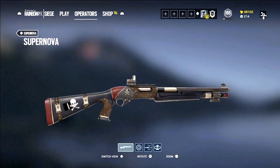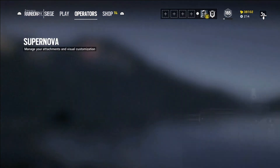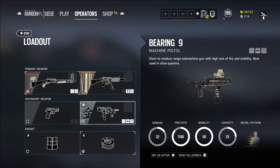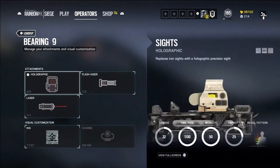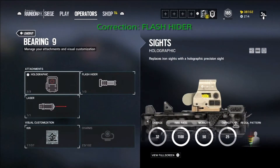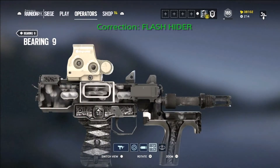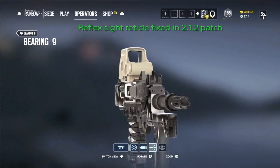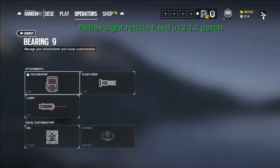For the secondary you have the choice of the P229, a great handgun which I've barely used, and the Bearing 9 submachine gun, which is the best option for me when using the shotgun. This feels like an SMG11 type of gun, although not quite as violent. I have used it with the muzzle brake and a reflex sight, but I've had some problems with the reticle after the latest change, so now I've switched to holo, as the triangle on the reflex sight feels ridiculously large.